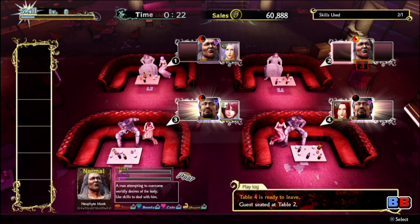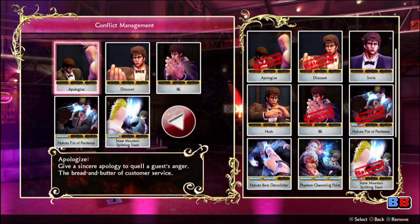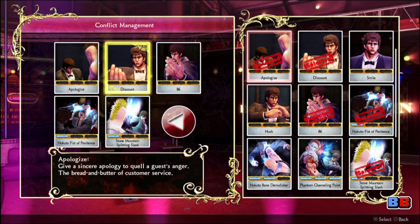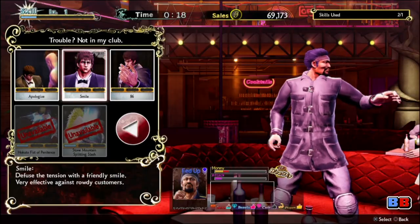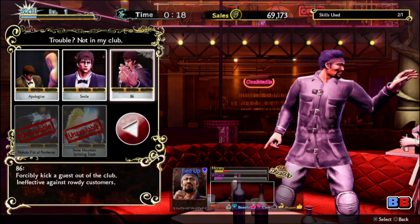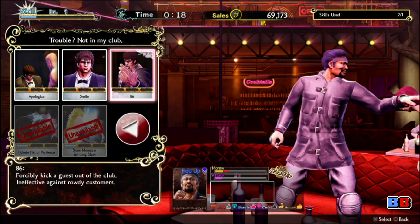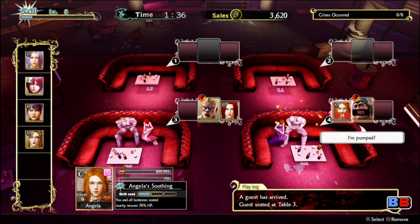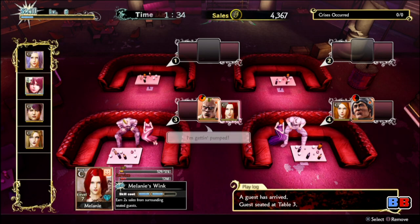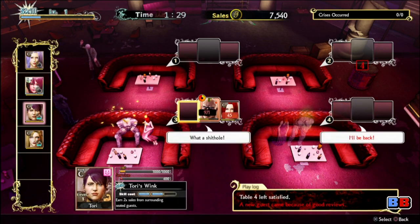Finally, because this is Fist of the North Star, there are multiple ways of dealing with unruly guests. Much like hostess skills, some of these use the skill meter that builds up as you earn money. The goal is to properly identify the kinds of unruliness that occurs, which helps with your hostess' health and the enjoyment of nearby guests. There are numerous, very Kenshiro ways of dealing with unruly customers here as well, and it's quite entertaining to see how he handles these events.